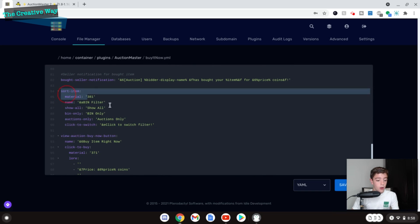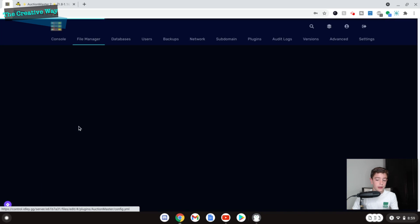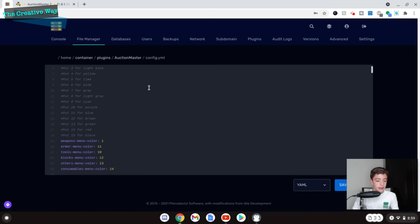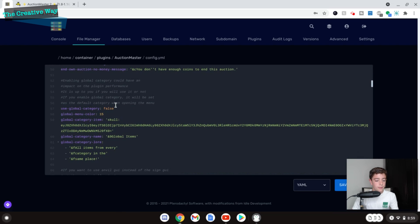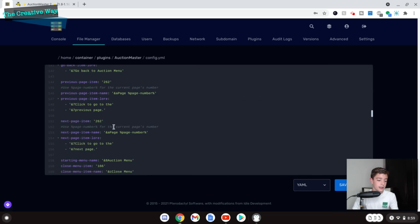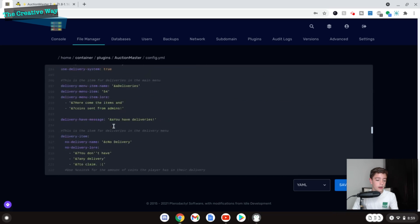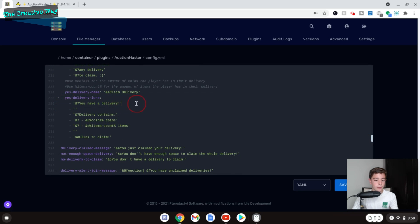The config.yml is not much — you can change a couple of things with the GUI, like categories and similar settings, but most of the customization is in the other files like AuctionsManager.yml.